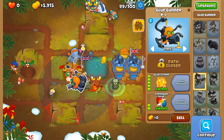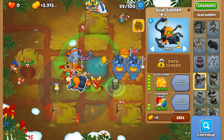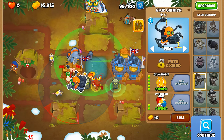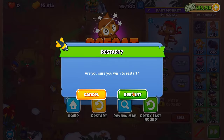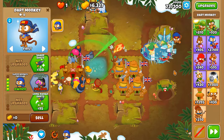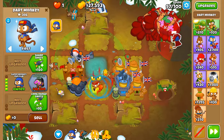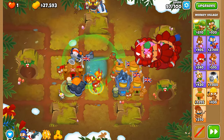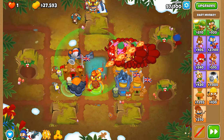For some odd reason, even though abilities should still be active when you exit and re-enter the game, the ability is not active — fun, very fun. This spot here is a better spot. We're only on round 73 now. Progress has been far smoother in this spot — only a few hundred pops stolen from this dart monkey compared to one that was over here which stole like 20,000.